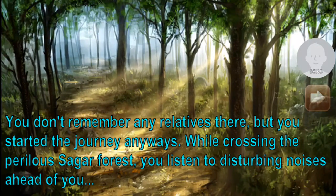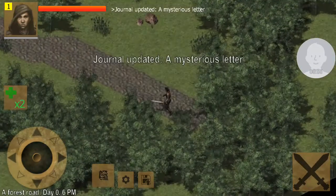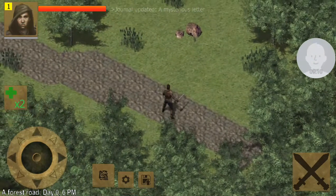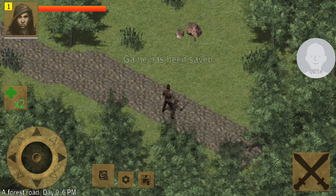While crossing the perilous Cigar Forest, you listened to disturbing noises ahead of you. Journal updated — Mysterious Letter. Interacting with the world: what they taught you — never talk to strangers, nor pick up things you find on the ground. Turns out, in this game, you can and should. I love it. I'm going to save the game here.